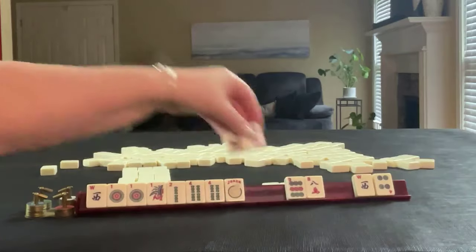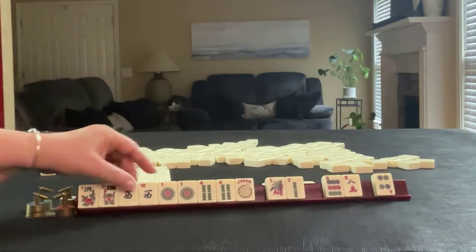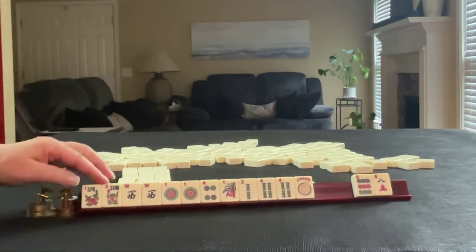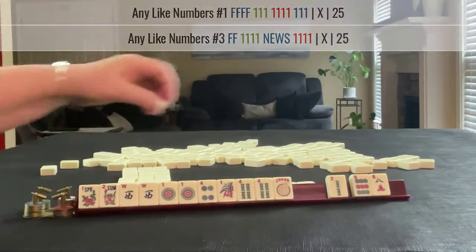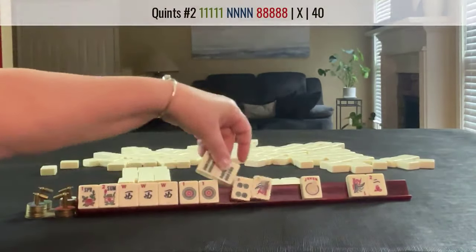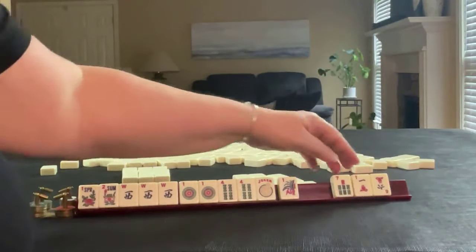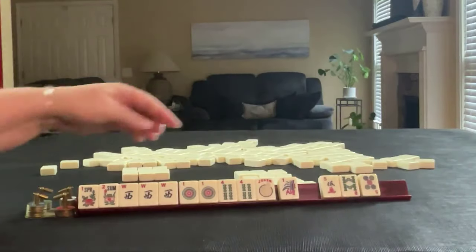We've got a flower and a west for that quint. West one, four. So here's a four, one, two, eight, nine, flowers. We could do like numbers with ones or like numbers with fours. Let's let the two bam go. We got another west — I would play this quint. Here's a quint, here's a one. With that quint, you can't use the same suit, so we'll break it up. No keepers there. Let's pass these three. No keepers, but I would not pass like numbers.